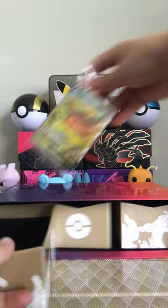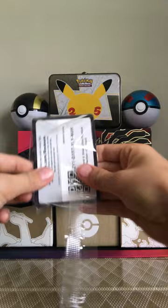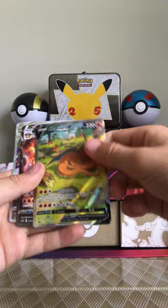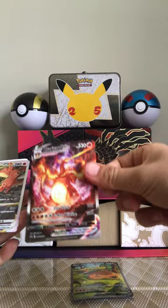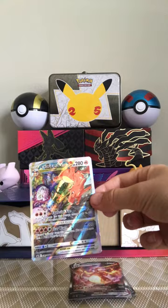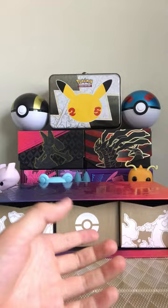Going back to this one, let's open this up. We've got the Fuller V Venusaur in the back there, the V Max — that might be an alternate, I'm not 100% sure — and then the V Star. There's a code card for you guys. It's a really nice haul out of this tin.